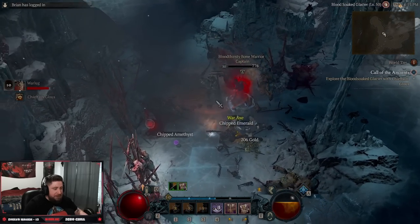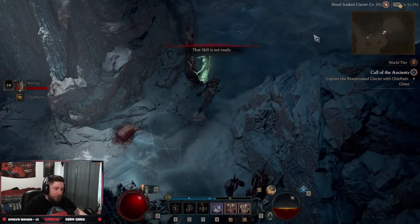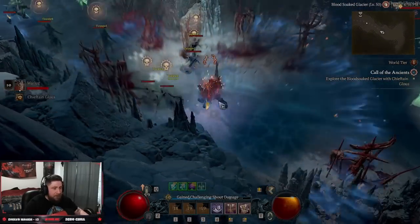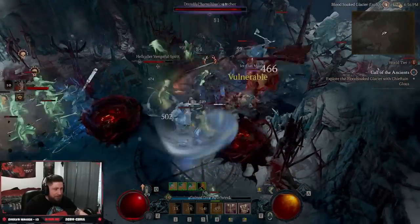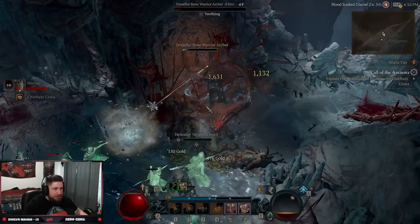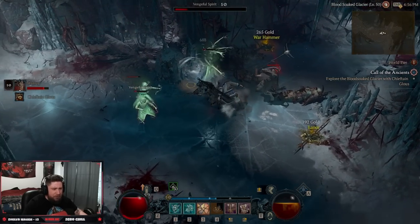We are just dealing a crazy amount of damage — notice how our fury just does not run out. Unbridled Rage makes your fury run out faster, so I don't think it's worth it, but you can always try it. Then we pop Call of the Ancients on big mobs and elites — just brings everything down, absolutely fantastic. Kill the elites and hit them again with whirlwind — it's a very very strong build.